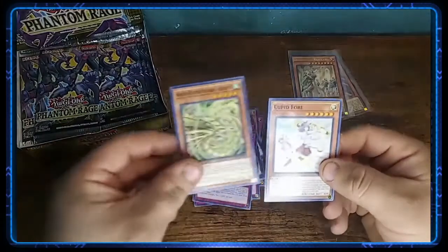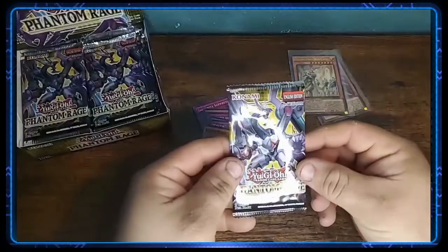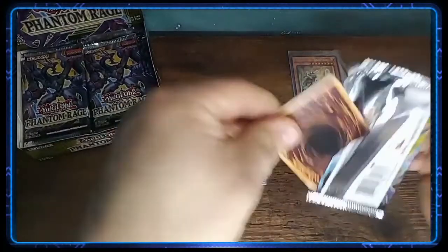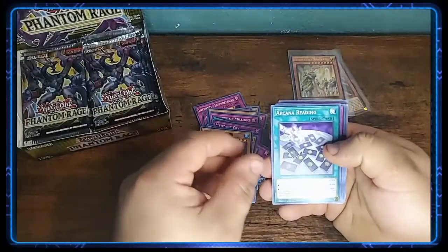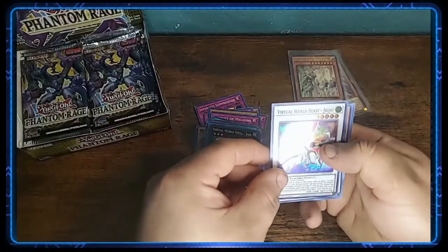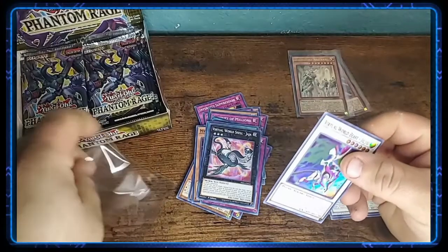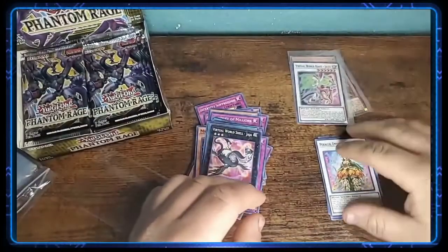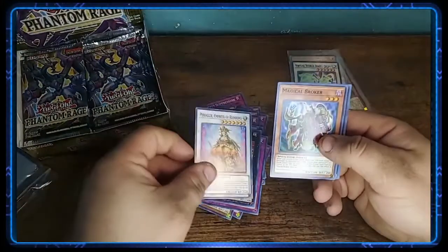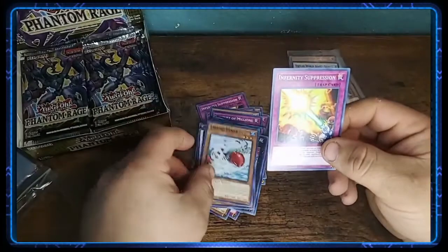We've got one of eight again. Awakening of the Possessed, Rasenryu, Cupid. GB88, Arcana Reading, Dual Avatar Compact, Virtual World Shell Jaja, Virtual World Beast. One got away from me there. Realis, Empress of Blossoms, Magical Broker, Jabbing Panda — that's a pretty sweet art right there — and Infernity Suppression.